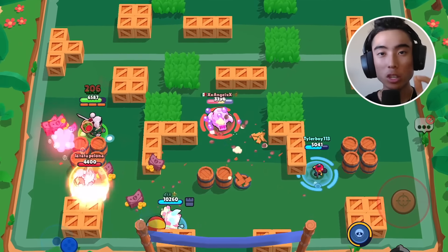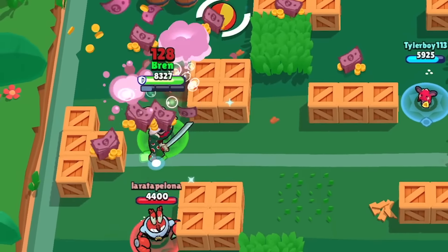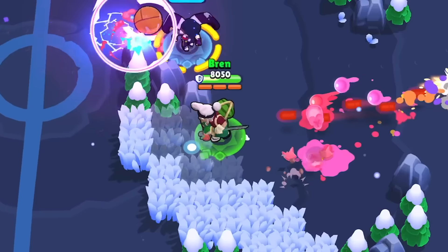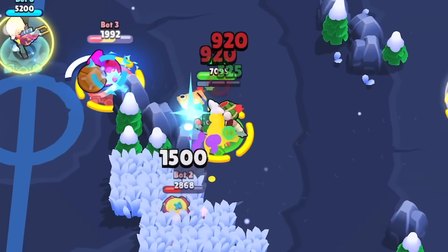You want to make sure you're keeping track of what your next attack is going to be. For example, if you need your dash attack to get closer to the enemies, make sure that attack is queued up next. However, if you're in a bush and you want your swipe attack to be next, make sure that your swipe attack is ready to go.